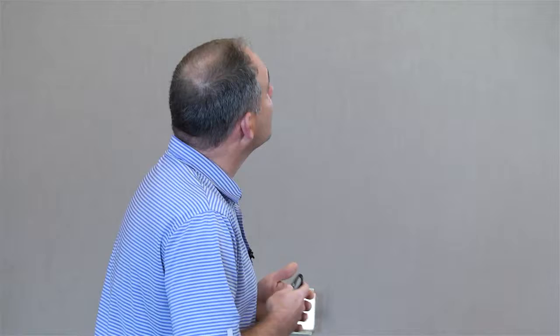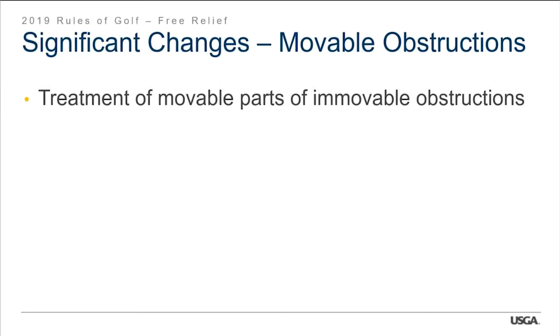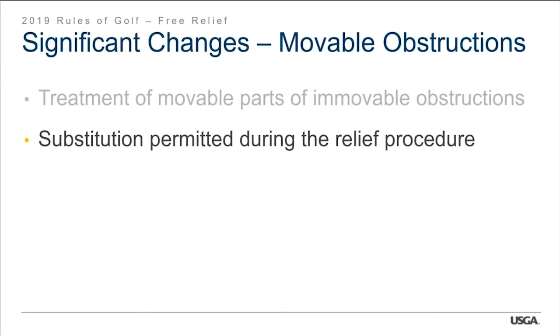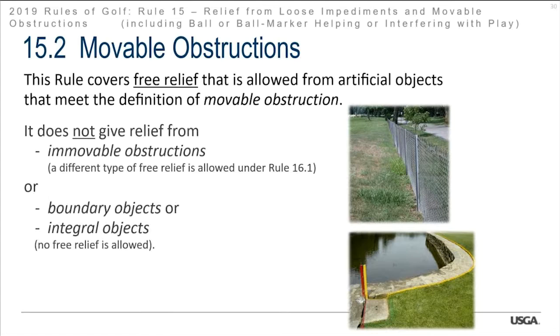Moving on to Rule 15.2, Movable Obstructions — relief from a movable obstruction, and relief for a ball not found but in or on a movable obstruction. These rules haven't really changed, but we'll go over them in depth. Treatment of movable parts of movable obstructions has changed a little — you can move movable parts in some cases, not others. Substitution is permitted during the relief procedure. This rule covers free relief from artificial objects meeting the definition of a movable obstruction. It does not give relief from immovable obstructions — that's under Rule 16.